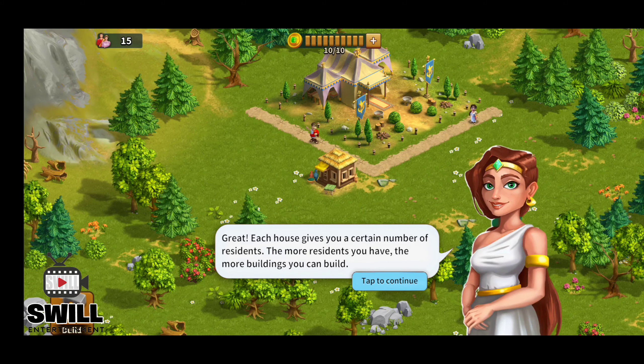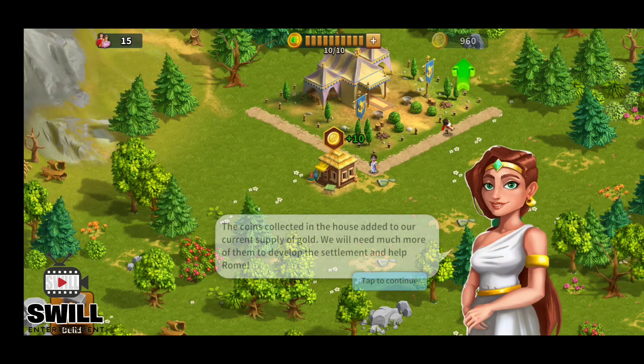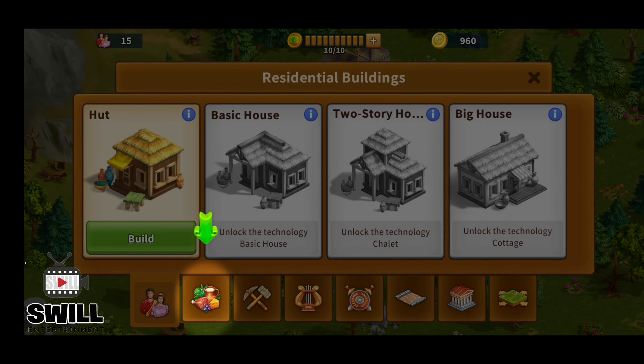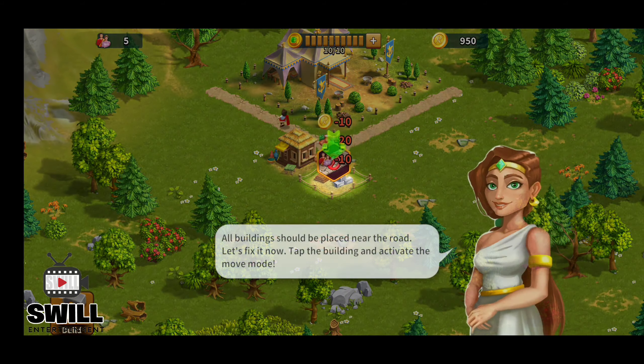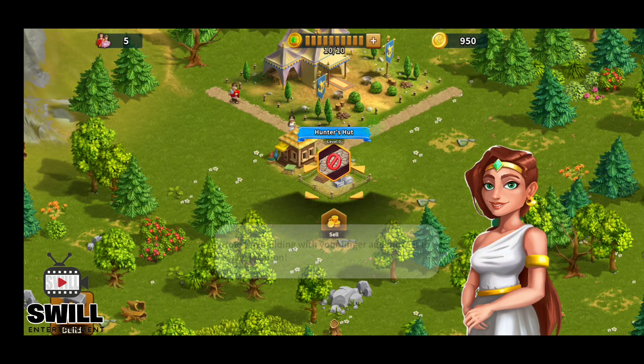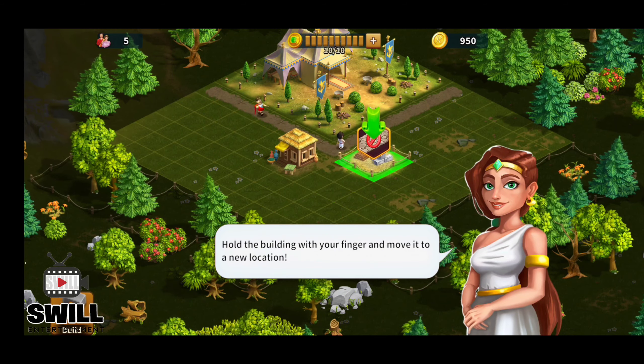Each house gives a certain amount of residents — the more residents you have, the more buildings you can build. It looks like those are the helpers or builders. We need to make sure the residents have plenty of food in order for the city to start actively developing, so let's build a hunter set. And I'm pretty sure we can move this stuff around. All buildings should be placed near the road — tap the building and activate the move mode to fix it. We'll put it there.